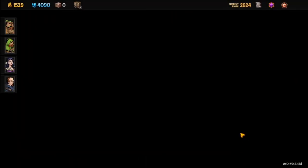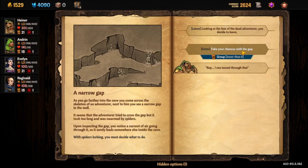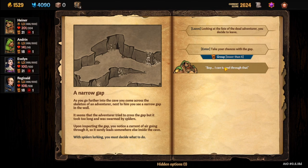Once you succeed and head into the spiral area, go to the narrow gap. If you fail the initial check, you come in the other way and can't reach the gap. So succeed at the entrance, then head to the narrow gap and take your chances with it.